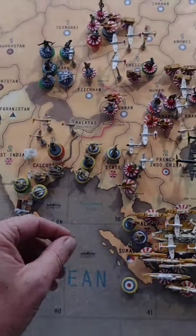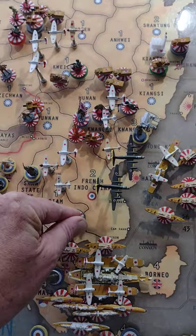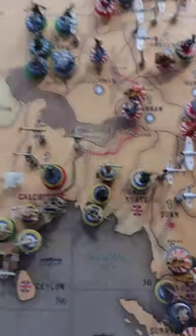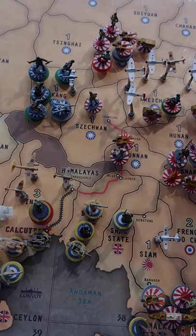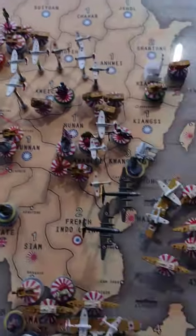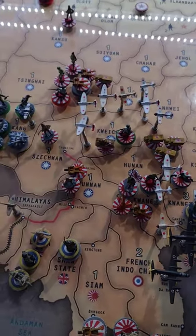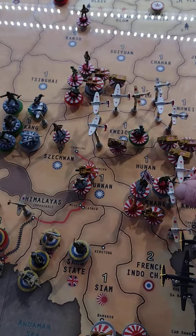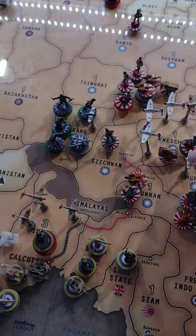I don't like it — I don't like it at all. I'm going to pull these out of here. They're going to sit on the transports in the sea. I'm going to go ahead and move these to Kui Chow. And then what is in Kangxi is going to Kui Chow. One fighter is going to Kui Chow as well.